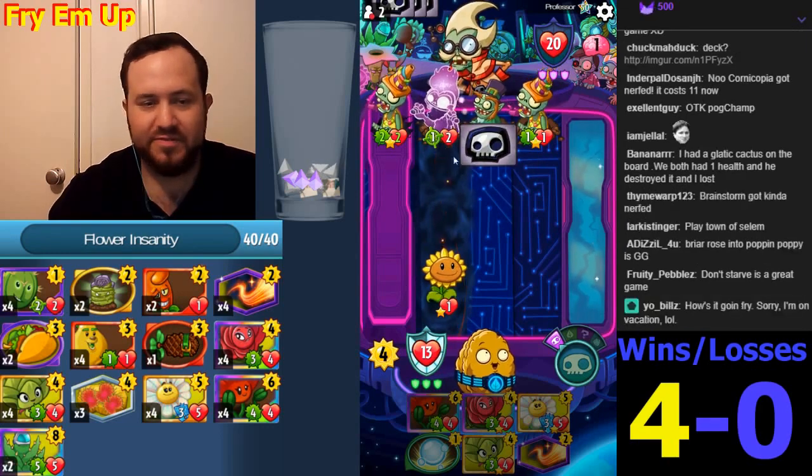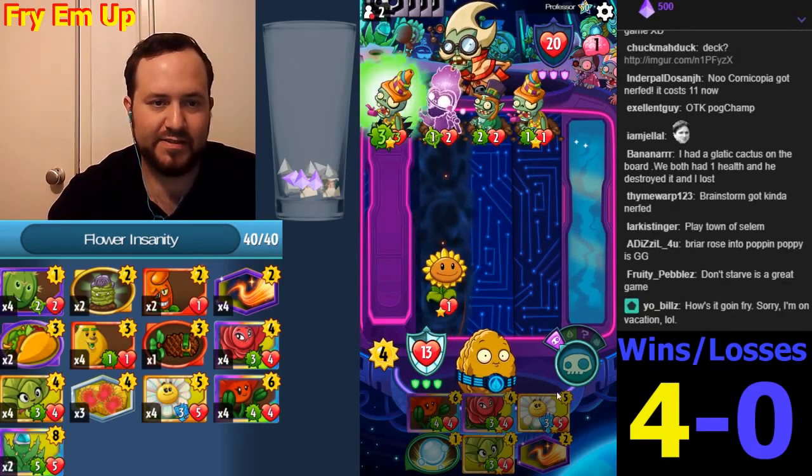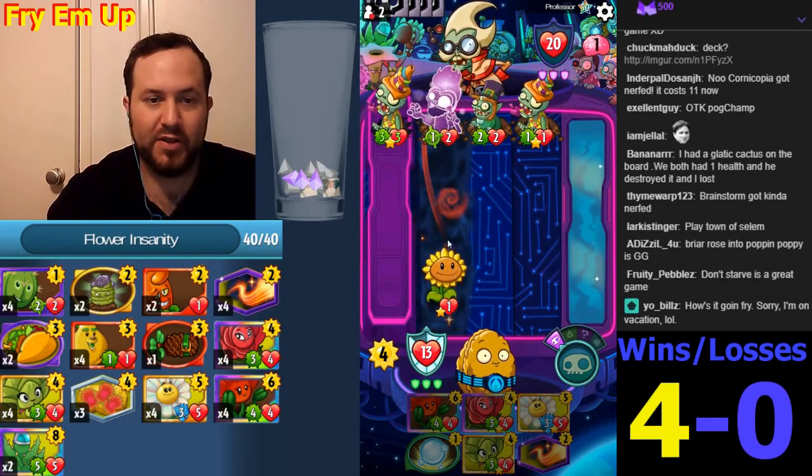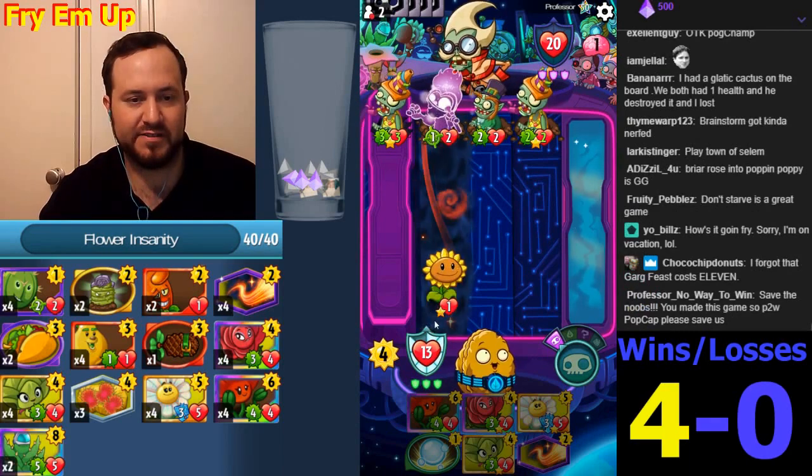We are Wall Knight, so the more we block the more we stay alive. We're going to block the big one this turn — the three — that'll probably be all he has here. The Briar Rose goes in lane 4 now, this dies, we'll make another Sunflower.